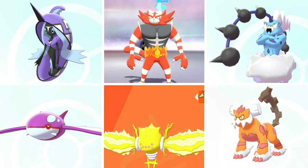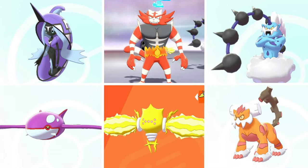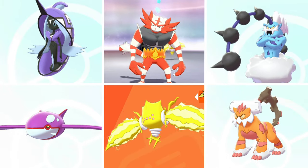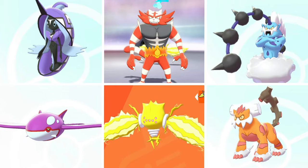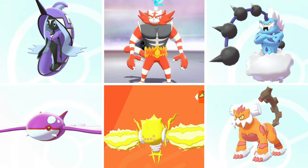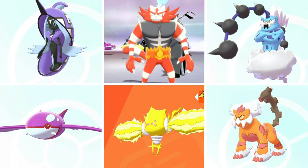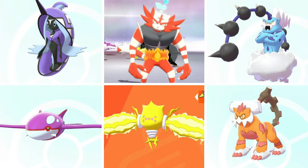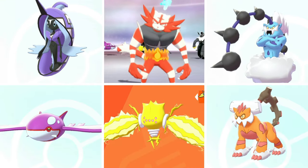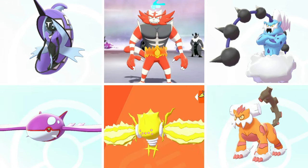Let's look at some possible team partners for Single Strike Urshifu. You can go to Pokélytics.com to see current usage in ranked play and get move pool recommendations. My recommendations include Tapu Fini, Incineroar, Thundurus, Kyogre, Regieleki, and Therian Landorus — a diverse group with no duplicate typings except Regieleki and Thundurus.